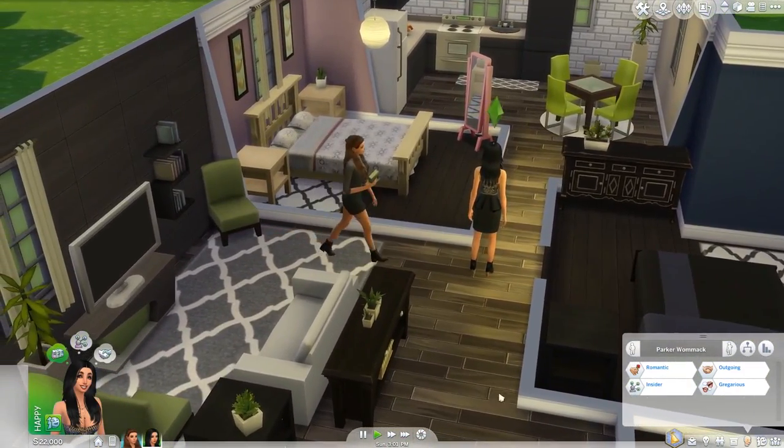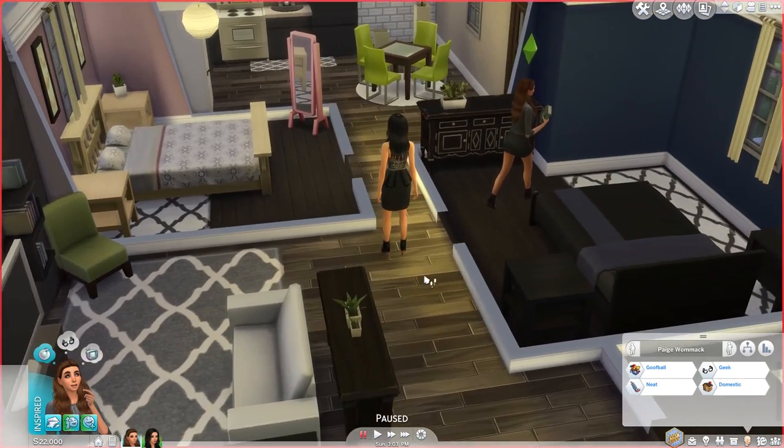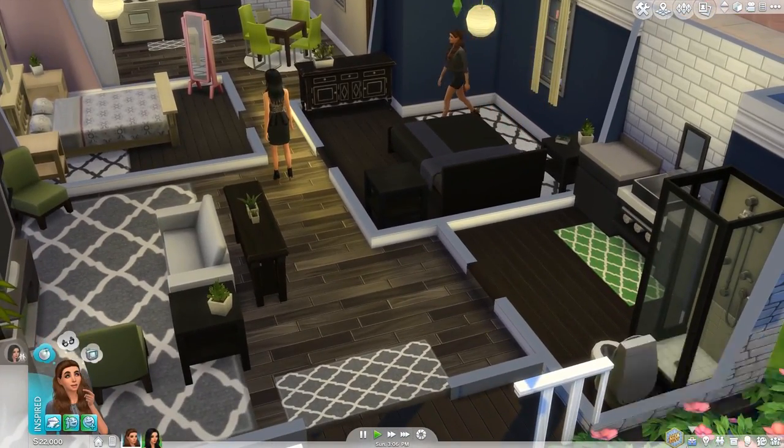Let's go ahead and show you their family trees. I forgot to age them up — I made them young adults but wanted them to be adults, so I'll fix that for the next part. We have Josh Womack, the dad, and Lily Womack, the mom. Then we have Alissa Womack, the sister. Robert is showing as a half-brother, which is wrong — I must have made the wrong choice when setting up the family — but they're still siblings and that's what matters.